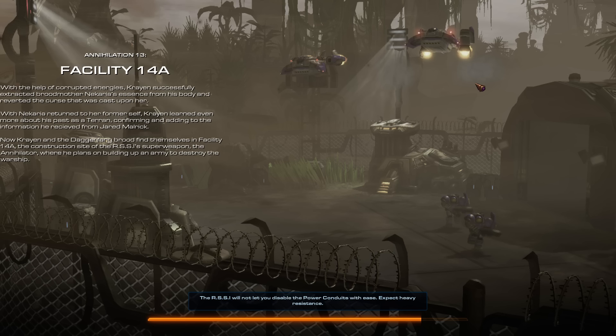So this is Facility 14A. With the help of Corrupted Energies, Crane successfully extracted Broodmother Nakaria's essence from her body and reverted the curse that was cast upon her. With Nakaria returned to her former self, Crane learned even more about his past as a Terran, confirming and adding to information he received from Jared Malrick.